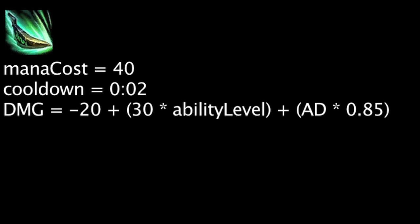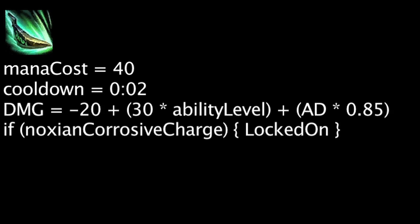Urgot's Acid Hunter ability costs 40 mana and has a 2 second cooldown. When cast, it will deal physical damage to any targets it hits equal to negative 20 plus 30 times the ability's current level, plus Urgot's attack damage times 0.85. If a unit has been hit by Noxian Corrosive Charge in the last 5 seconds, Acid Hunters can lock onto them.